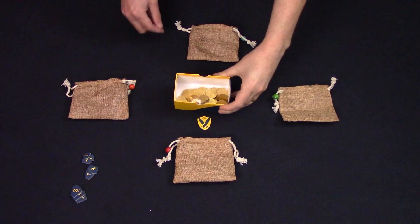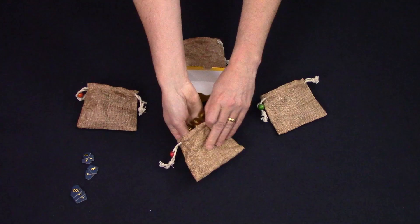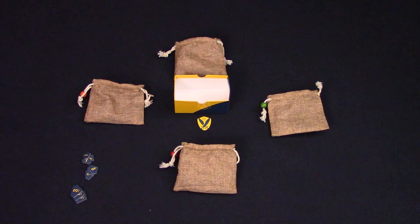The boss takes all the coins and diamonds and places them in the box lid. All players then hold out their bags and ask for money. The boss will distribute all the coins and diamonds to the players, being careful not to show any players how much they are putting into the bag — only the boss can see inside the box. Any amount of coins can be given to each player including the boss themselves. The boss has to hand out all the coins and diamonds. All players should only ever hold their bags by the side and may never look in any bag including their own.